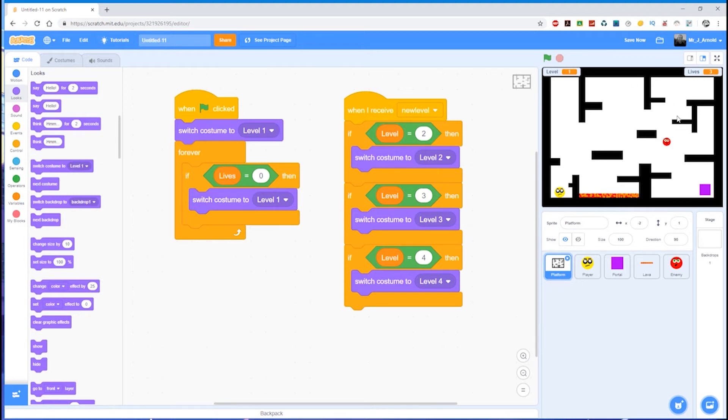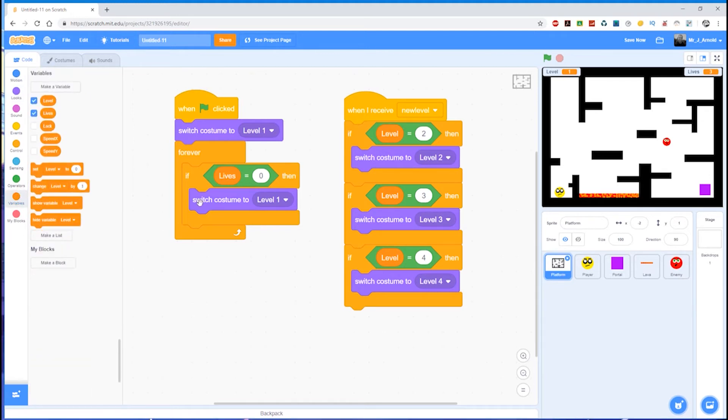Changing the costume to level one won't actually change the value in the variable 'level' — so if we're on level four and die, the platform changes back to look like level one but the variable still shows level four. We'll need to set level back to one to match the costume. Since we're restarting the whole game, we also need to give the player back their three lives. So we set level to one and set lives to three.